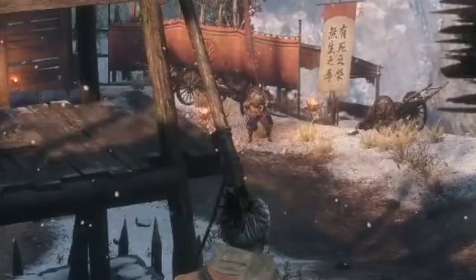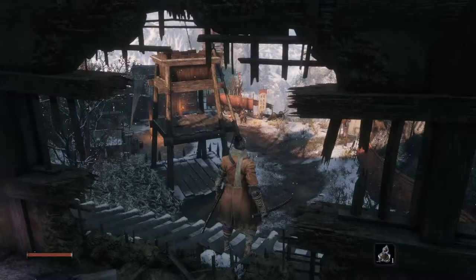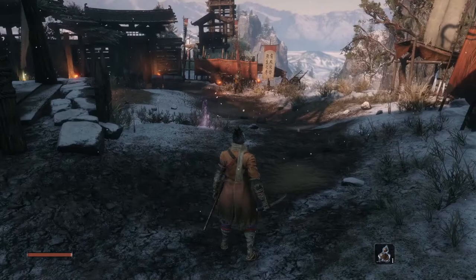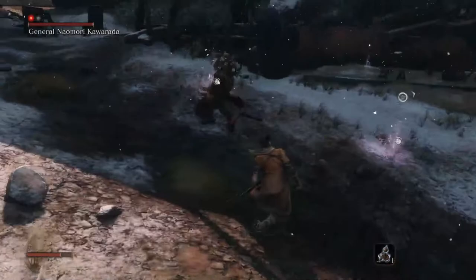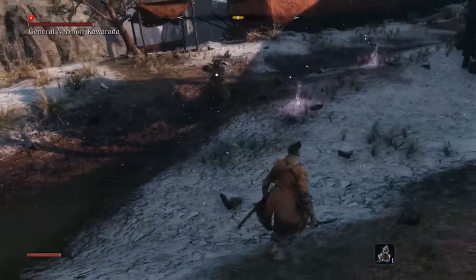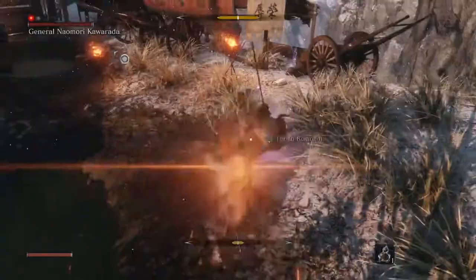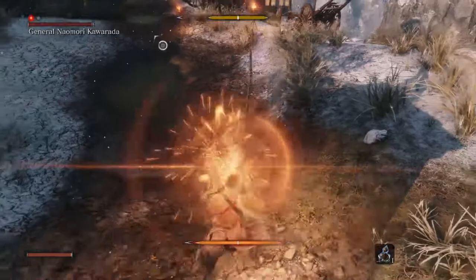The first mini-boss we will find after we pass through the gatehouse with the dead Nightjar ninja holding the shuriken wheel. You see him standing in the opening area, guarding the other gate in front of him. As you move closer to him, he will recognize you as hostile and attack you. This is the guide on how to defeat General Naomori Kawarada. He has very familiar movements, using all the same attacks as the tutorial mini-boss Shigenori Yamauchi — the same swiping slashes and jump slash, along with a couple of new slashes and combos that are well telegraphed, so block the attacks to learn the timing.